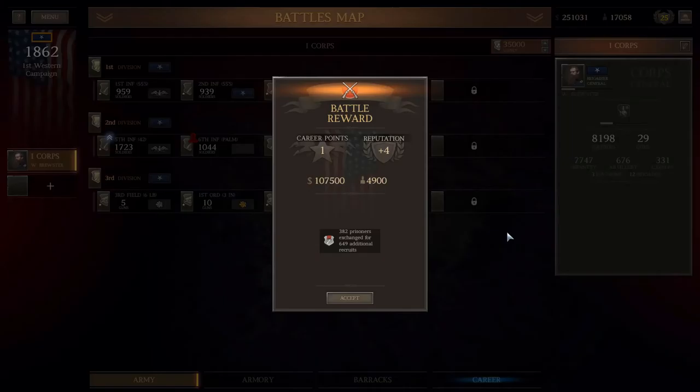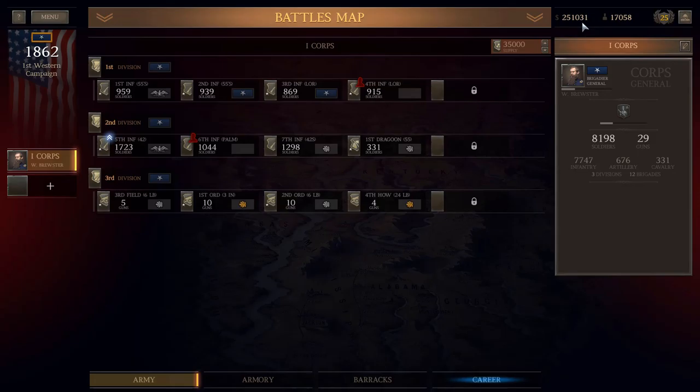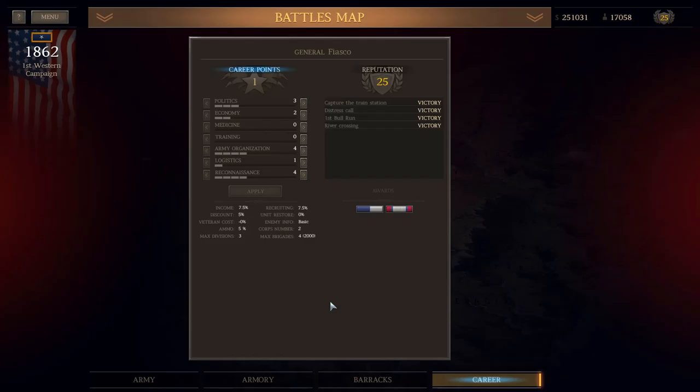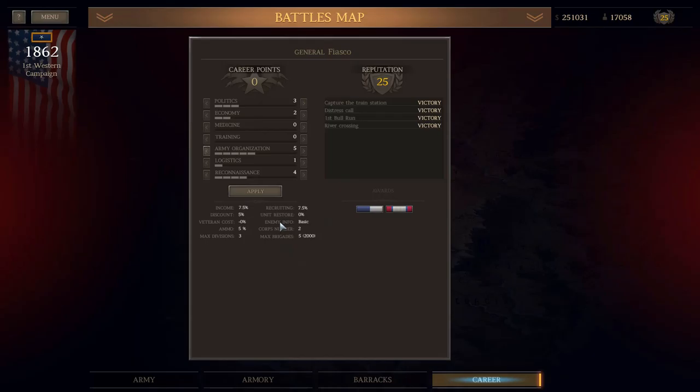More units means attacks from more directions - not a bad idea. We get reputation to replace some of what I spent on muskets, which is good because I was taking a big morale hit. I get a career point which I'm going to put into army organization. I can recruit a grand total of 12 units right now but I want more. I could spin up a second corps and have 12 in that as well. We can now have a grand total of 15 in First Corps. Thanks for watching, this has been Fiasco and I hope you guys are having a wonderful night.